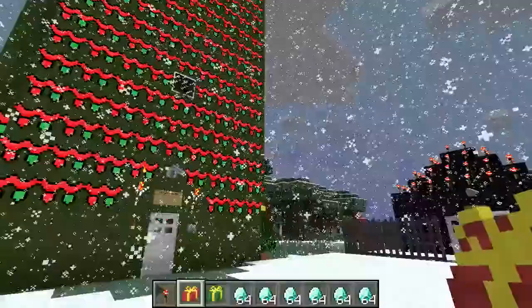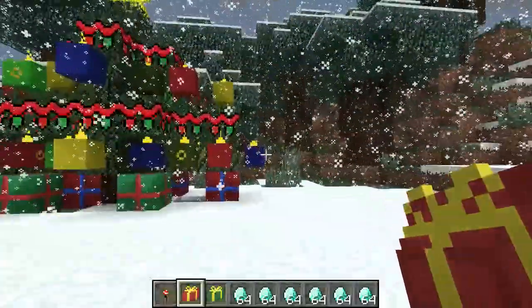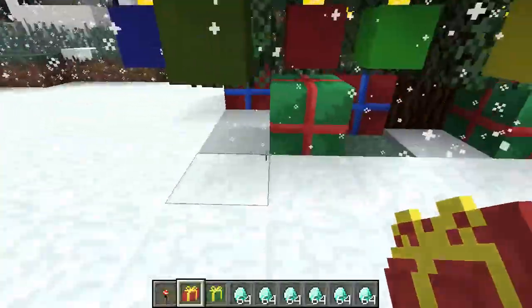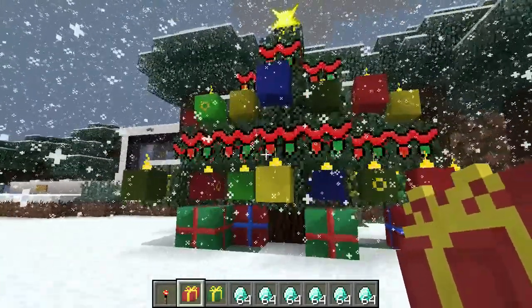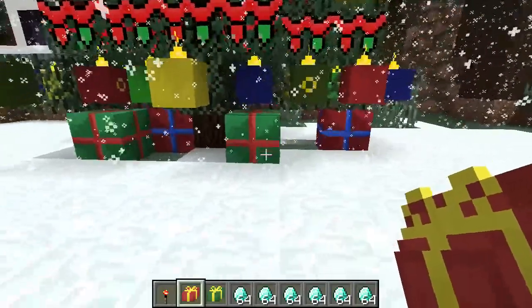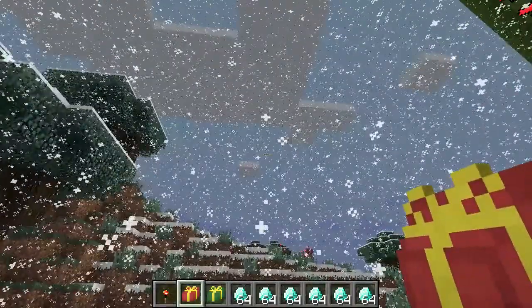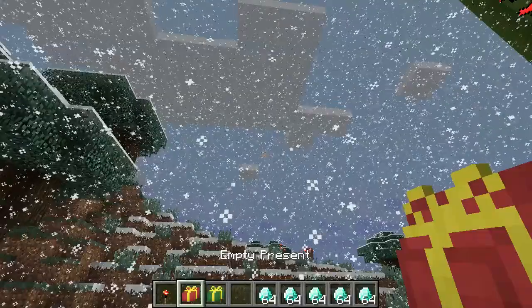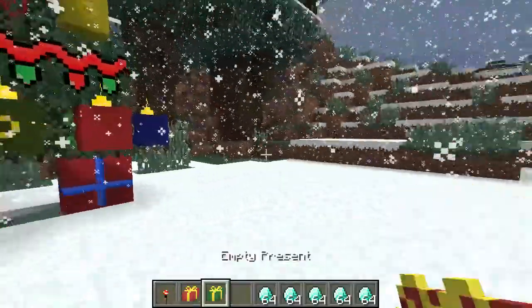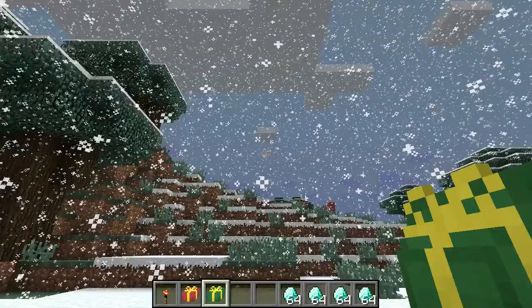I'm gonna be wrapping up some presents for all the residents in the Octane Tower. I'll go talk to Emma and Benji, and then on Christmas Eve I'll explain what we'll be doing. So we have to wrap these presents — right-click on this in the air, put it in, wrap it, and now we can reuse these. Put them on the ground and wrap them.